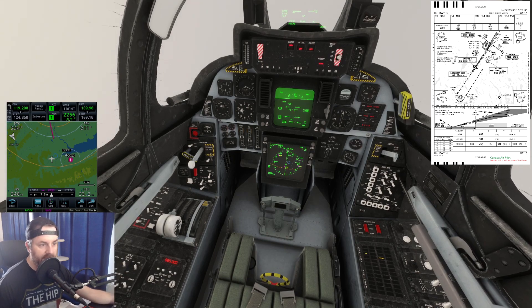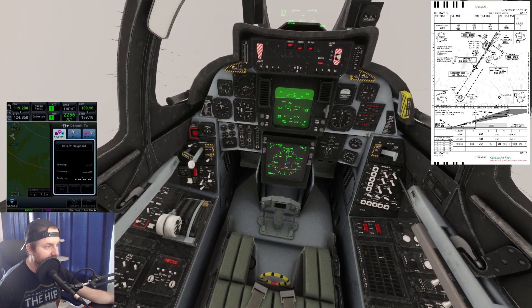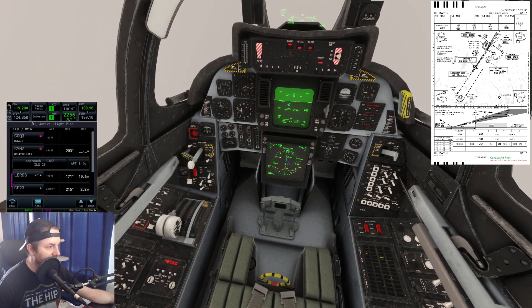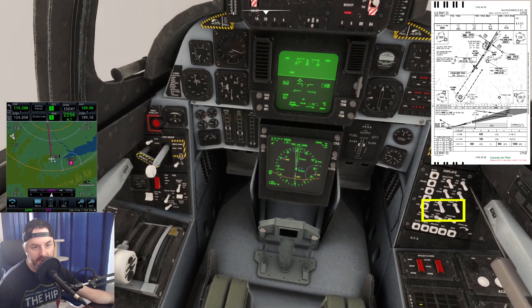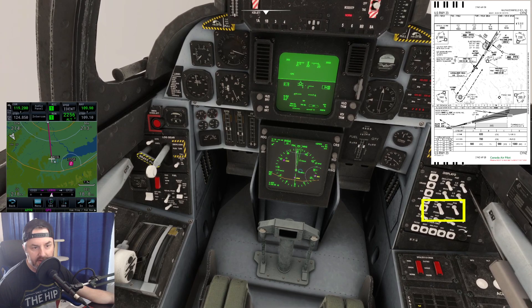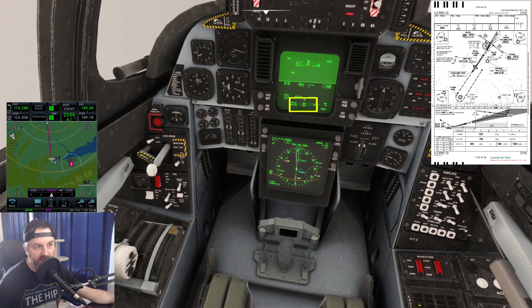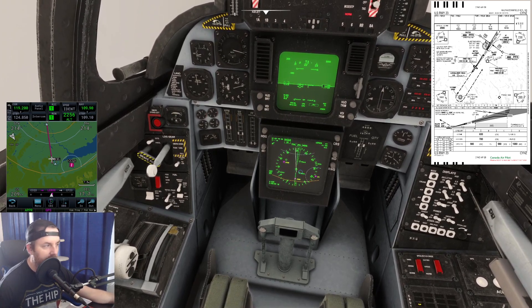Anytime the GTN 750 needs an update, it tells you right on screen — just re-download and put it in your community folder. For direct-to, bring the mouse to the corner of the widget. To follow the GPS track now, I hit this switch that goes from ECM to NAV mode. When I switch that up, you'll see GPS and LNAV displayed below it — that means it's following the GPS track.